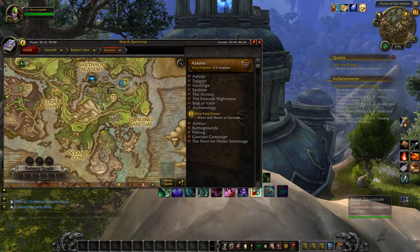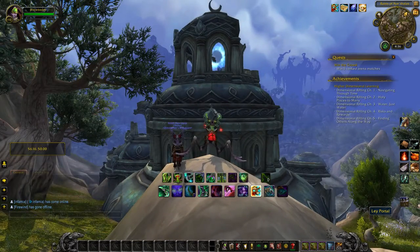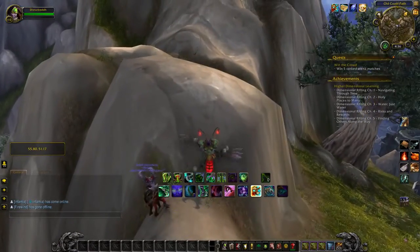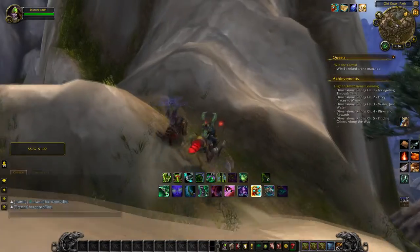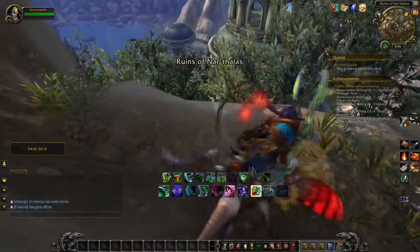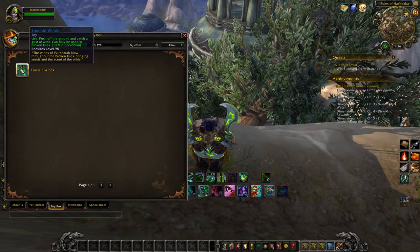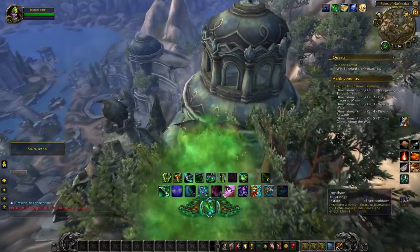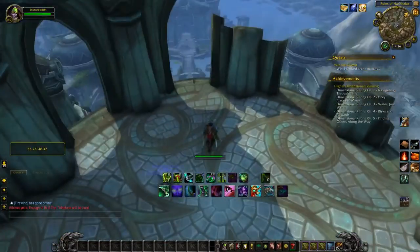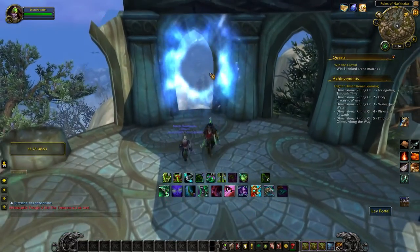For chapter seven, the location is right there on the map. Run up the side of the mountain to the top of the tower — it's easier to dismount and run on foot since your mount tends to get stuck. Run up as high as you can, then veer right until you reach a ledge. From there, use your glider and Emerald Wings toy to glide to the other side and land on the tower — similar to chapter two but easier. The book will be sitting right there at the top, and when you're ready to leave, right-click the portal.